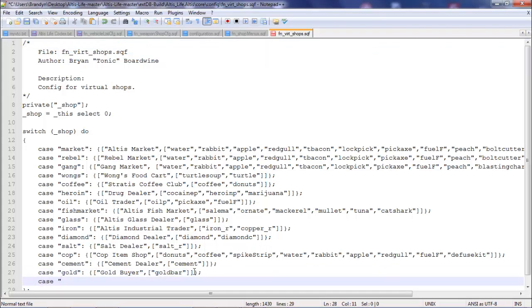Do a case — so let's say 'turtle_heroin', or just 'T_and_H' for turtles and heroin. You close it and do your brackets. This will be the array of it, so I would call it 'turtle and heroin seller'. Then you would fill it out — just make sure I did that right for you guys.